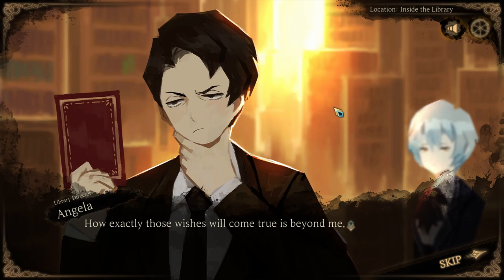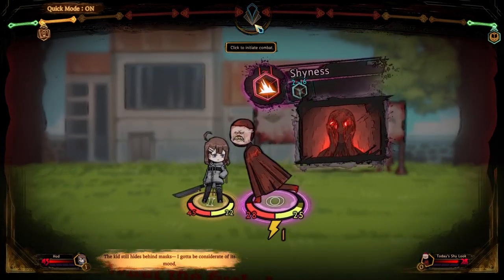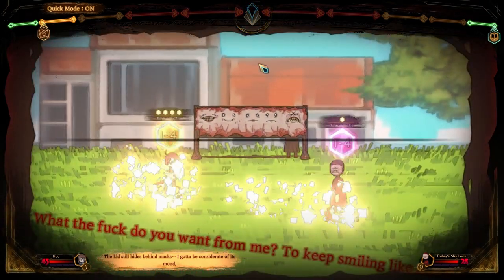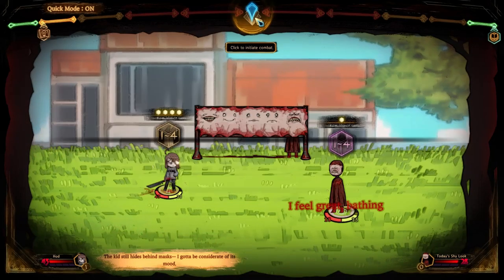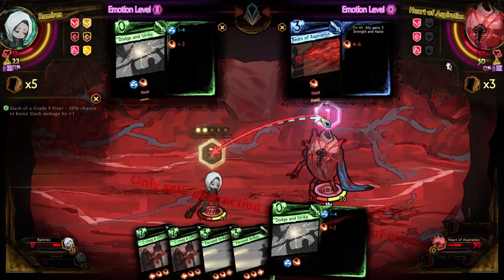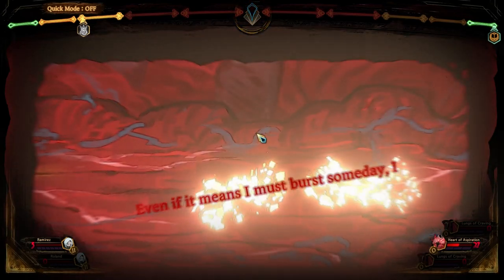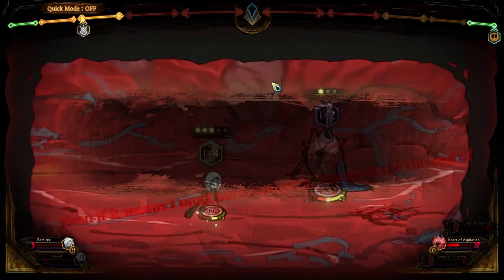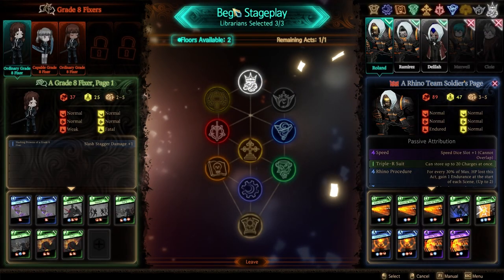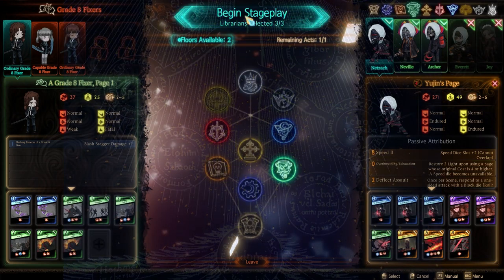First, the writers are actually smart people. Remember how Lobotomy Corporation was about managing SCP-like monstrosities? They're still around and serve as a leveling-up mechanic — defeat one and that floor gets a new librarian and some power-ups specific to that team. Each floor shrinks into a different thematic hole in a beautiful way. It really reaches into all layers of the game — the stage play framing, the menu that probably reminds you of the Evangelion opening. It is all there for a thematic reason.